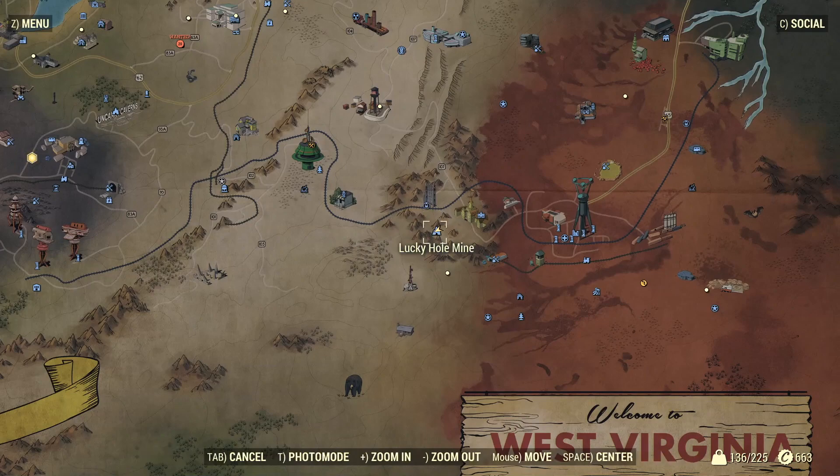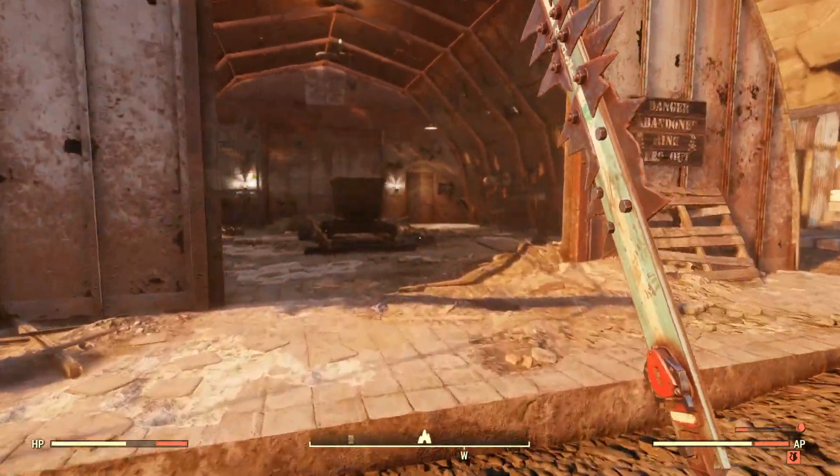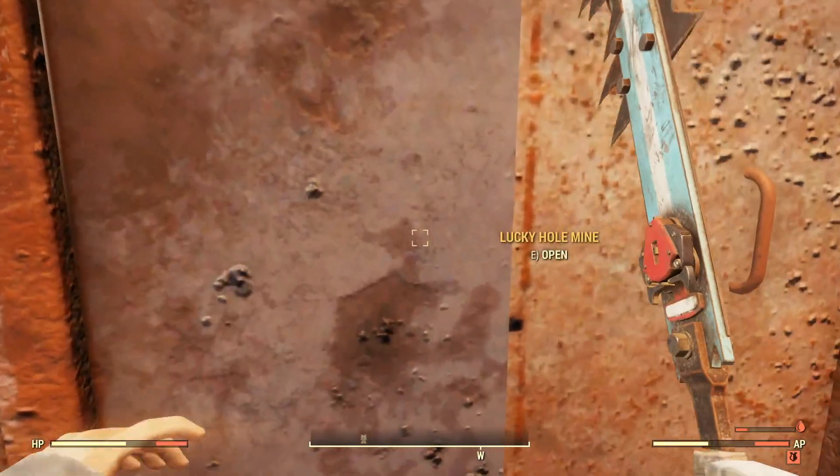Once you guys get to the Lucky Hole Mine, it will look a little something like this. All you're going to want to do is head on into the mine. I was going to speed up the footage here, however it is easy to get lost in this mine, so I'm going to speed up footage in a few parts but try to walk you through this mine as best as I possibly can.